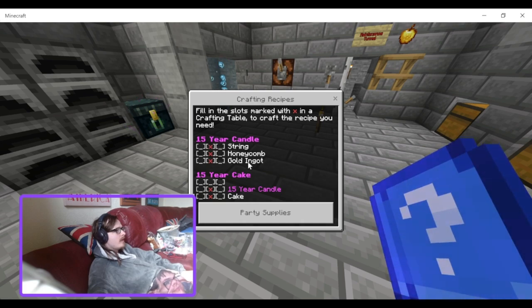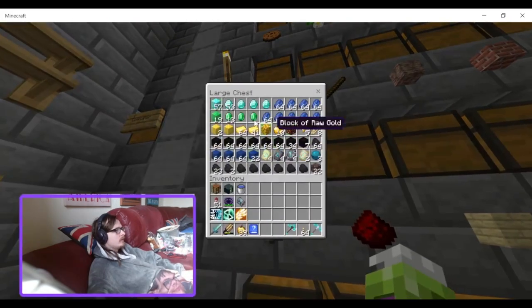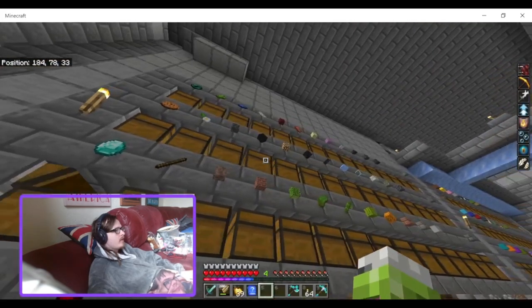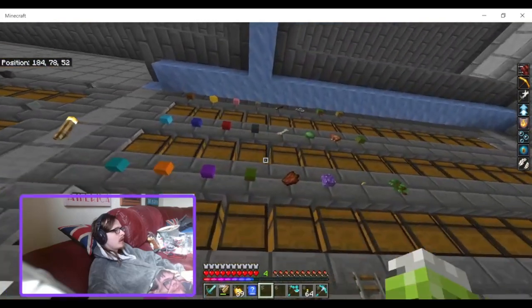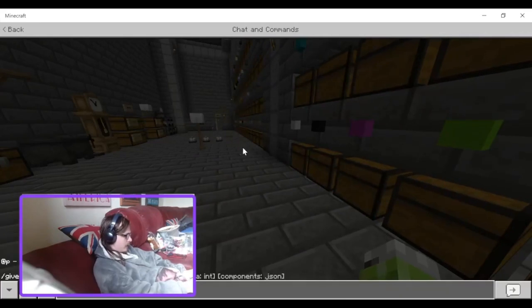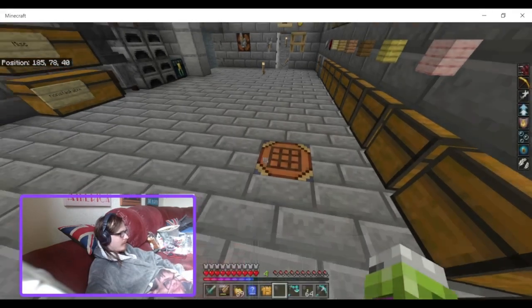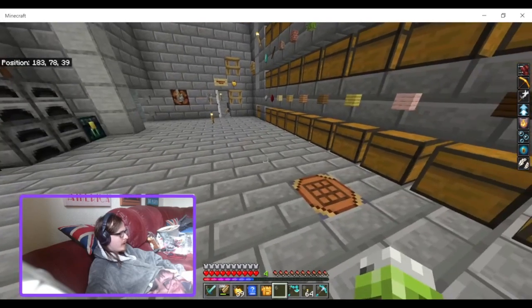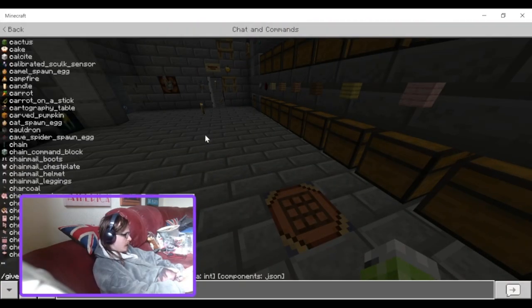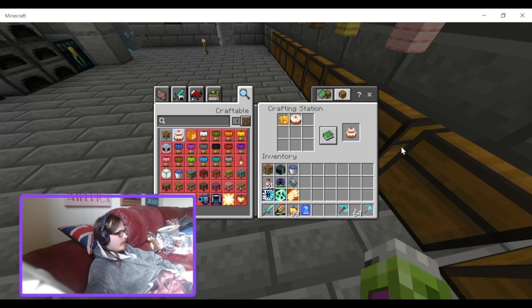I just need a candle, which requires string, honeycomb, and gold. I don't have any honeycomb but I do have string. I can't craft the 15-year candle without honeycomb. I'm going to place it down on the lawn and put a cake — I'll just give myself a cake. Everybody knows how to bake a cake. There we go, 15-year cake!